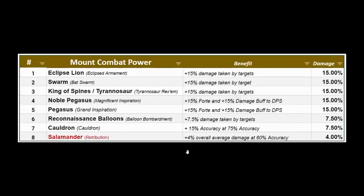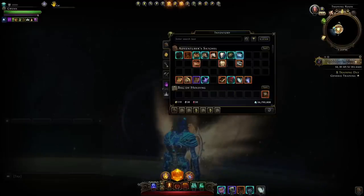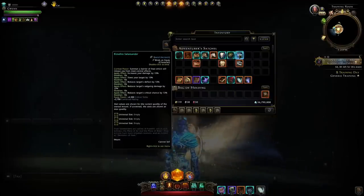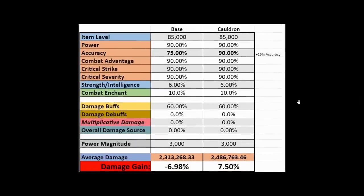So those are all of the combat powers ranked. We can have a quick look at the math of the Salamander — about 4% because of reducing the enemy's deflect chance, and that's at 60% accuracy. And that's the Cauldron — going from 75% up to 90% accuracy is that total damage gain.